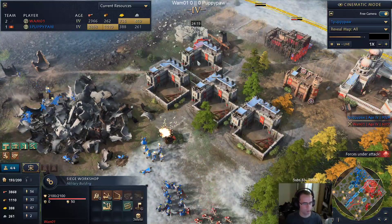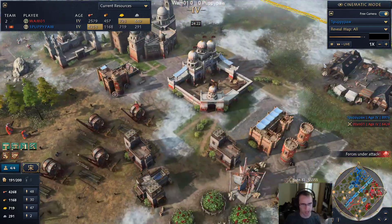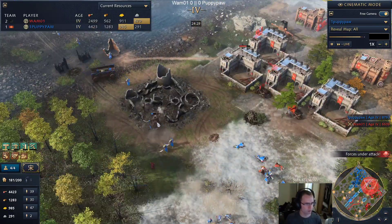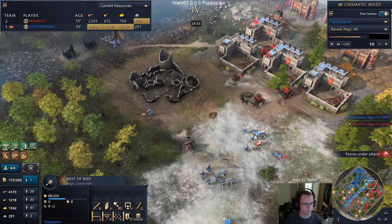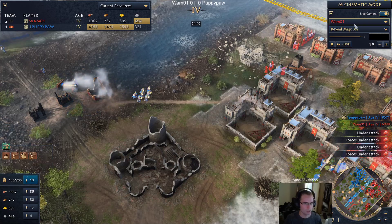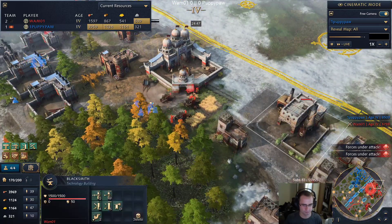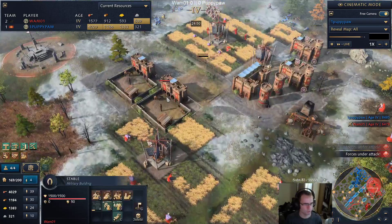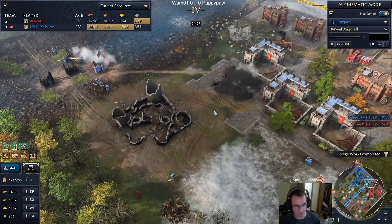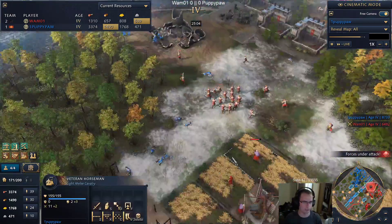Let's see what Wham is doing back at base - is he rebuilding them anywhere? He does have the wood for it. He's trying to spam out archery ranges. Wham's army is not too bad - they're equal in military but Puppy has the better eco for now. We're seeing a horseman switch from Wham. Trying not to mix up their names. We also see a horseman switch from Puppypaw - they both kind of have the same thought process.